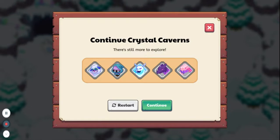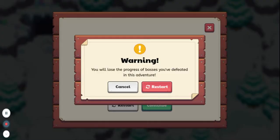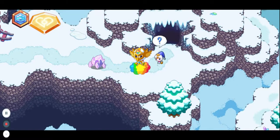So first off, you want to go into Crystal Caverns. If you're far into it, don't restart — just finish it and then do this. If you don't really have anything on it or you're finished, just restart. And then you'll get taken here.